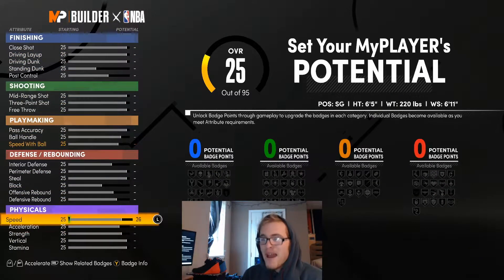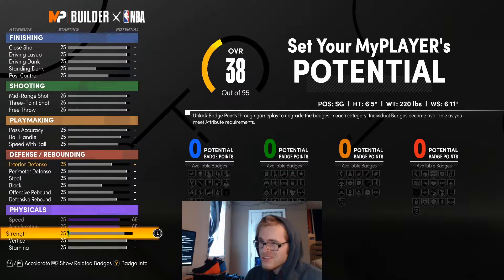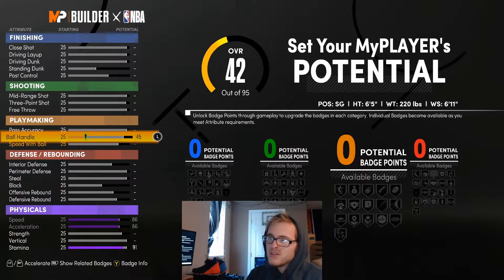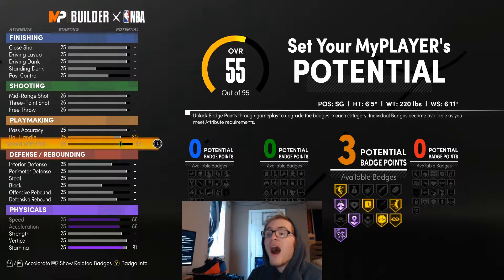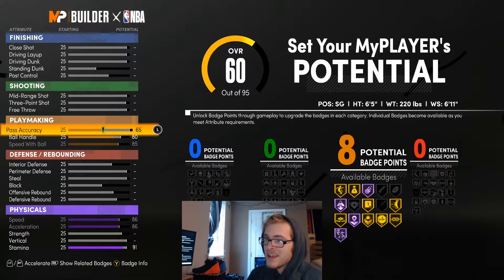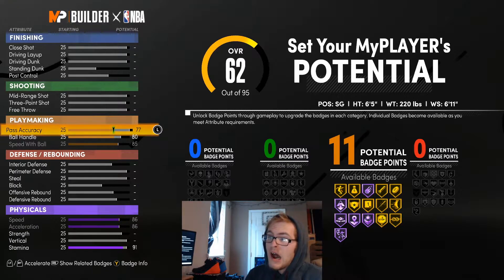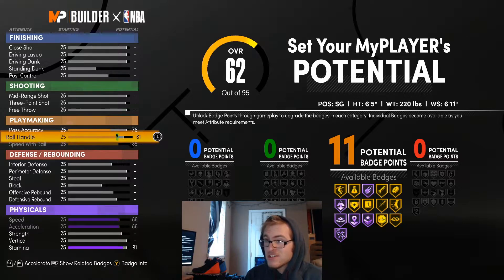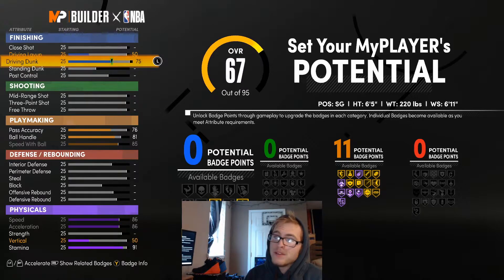I'm going to go ahead and max out the speed and acceleration all the way, though you don't necessarily have to. Stamina I'm going to take up to a 91. For ball handle, you at least want this at an 80 so you're hitting pro dribbles — you can go higher if you want. I'm going to bump pass accuracy to 76 and ball handle to an 81, which will get us 11 playmaking badges. And this driving dunk I at least want at an 85.